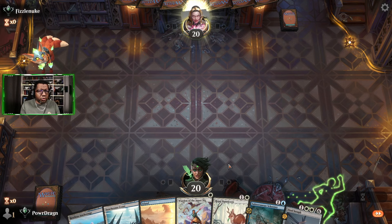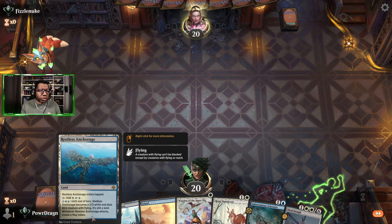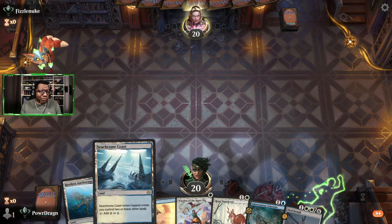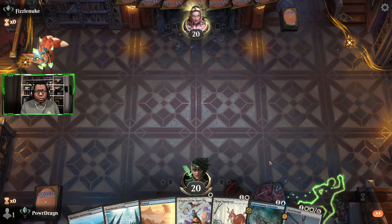This seems pretty par for the course, nothing too surprising here. I think we just go Warden into Schooner and then we see what we do after that. This hand is actually fine because even if on turn three we have to just play like Anchorage tap, that's fine — we still get a Bunnycorn on. Lots of stuff we could do here.